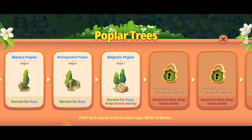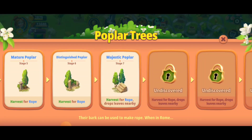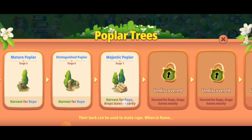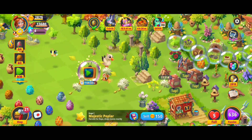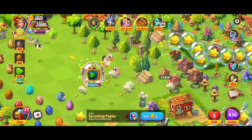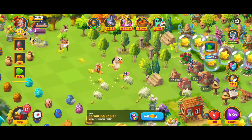Once you get the poplar trees to stage seven, this is going to be one of the first ways to get the leaves. Once you get the stage seven and give it enough space, it's going to spawn the leaves nearby or drop the leaves nearby. I finally managed to get these level seven, so if we give it enough space then in theory it should eventually drop some of those leaves.